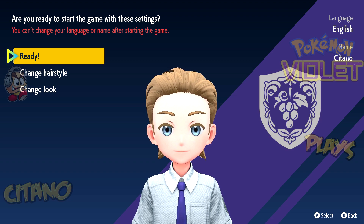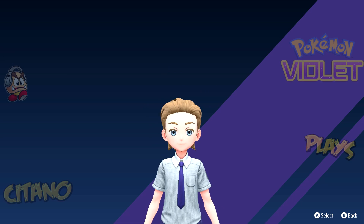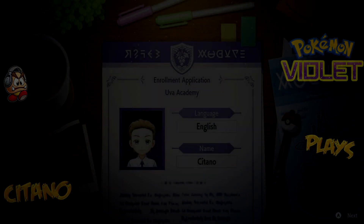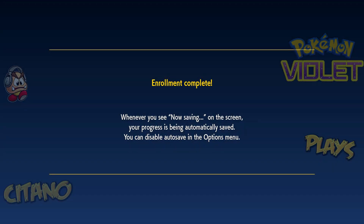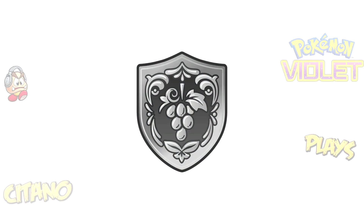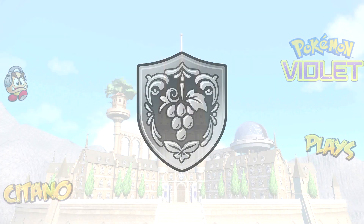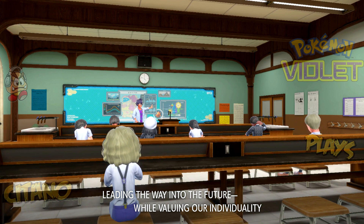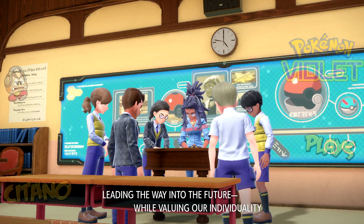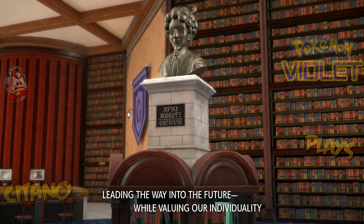Alright, now we're ready. I think this is going to be my look — let's go with this one. So we're going to the Uva Academy, which is the academy you are in for Pokemon Violet. Language: English. Name: Titano. Enrollment Application — let's go. Enrollment complete. Whenever you see 'now saving' on screen, your progress is being automatically saved. There's autosave in this game, which is nice. We have the emblem here with grapes — in the Uva Academy. It's called Naranja Academy in Scarlet, if I remember correctly.